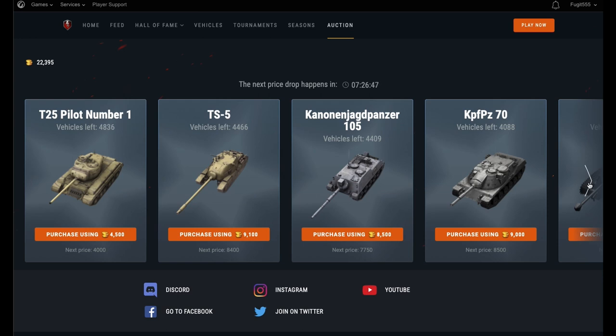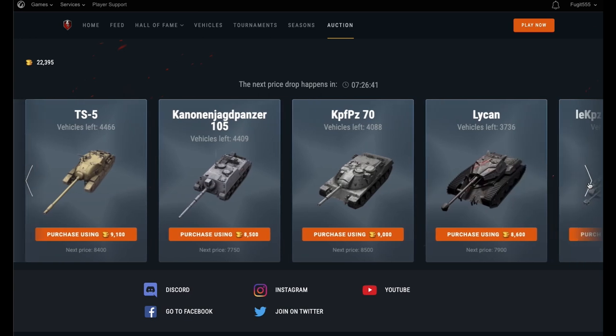Next we have the TS5. I'm not a big fan of this tank mainly because it's got terrible gun mobility. It's got next to no gun depression and the mobility left and right is pretty bad also. It also hasn't got the best armor profile. This tank came in crates and I didn't buy it then, and at the moment it's at 9,100 I'm tempted not to buy it now. There's still 4,466 of these left. I don't have this one in my garage so I am looking to get it but not at the current price. I'm going to wait for it to drop and I'm hoping I can get this for around 7,000.